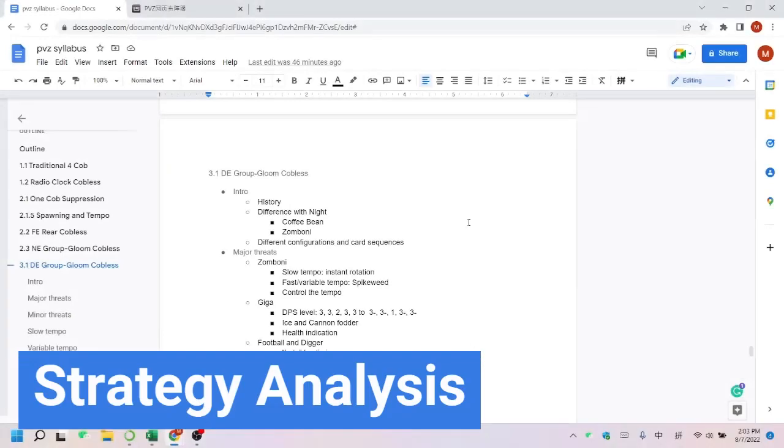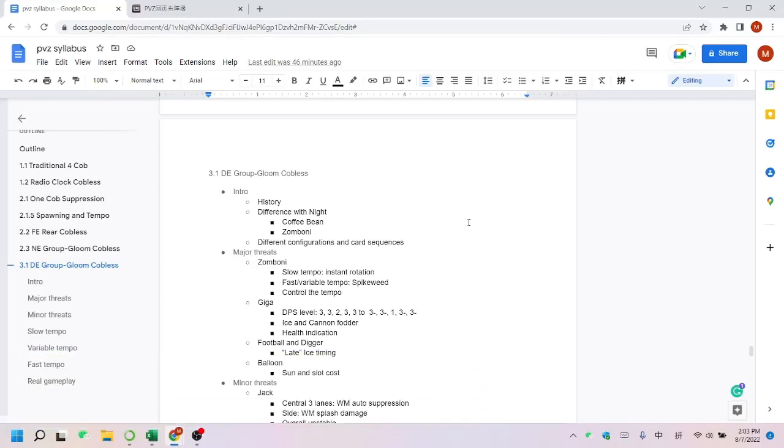Let's analyze the setup. I introduced the group gloom structure at night before, but in day we have two more obstacles: coffee bean and zombie. Because of the coffee bean restriction, we cannot use mushrooms whenever we want. We need to coordinate them with other cards. Therefore, we may have some compromised suppressions to the zombies.